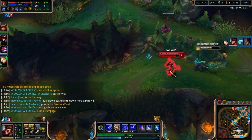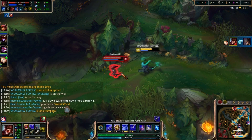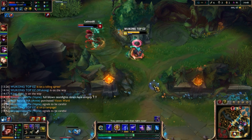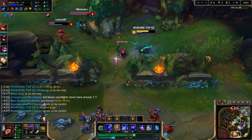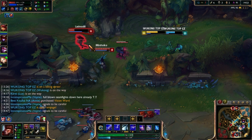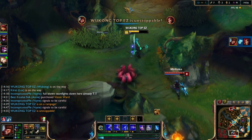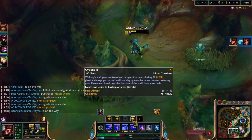And if you want to go full damage and you just need a survivability item for late game, I would highly suggest Guardian Angel. That works really well for him, because if you get caught or something, you could just revive and get away with your W.